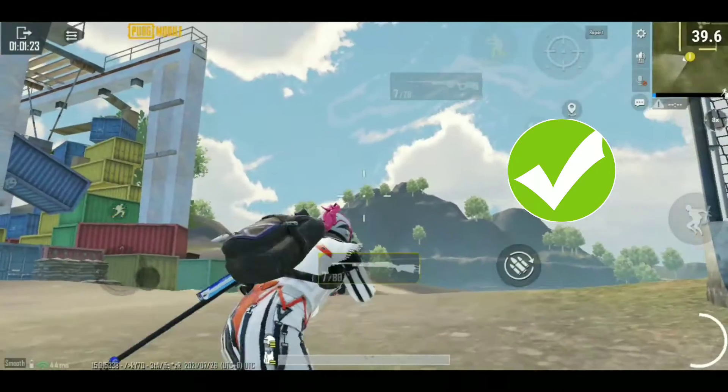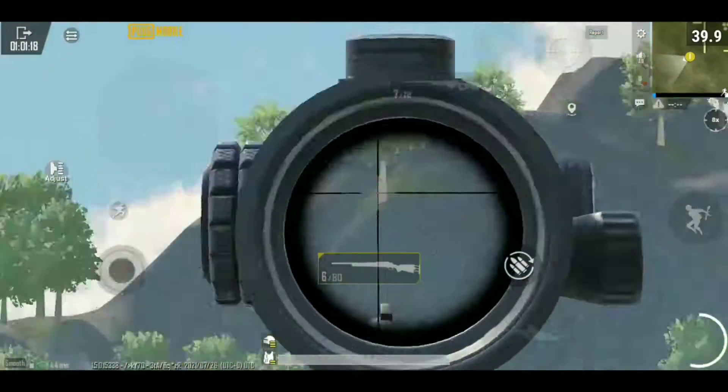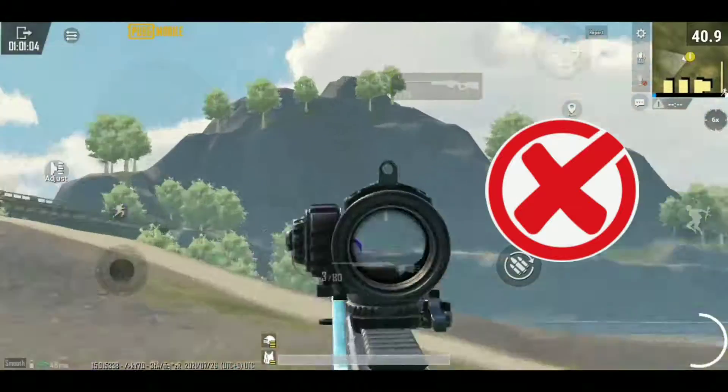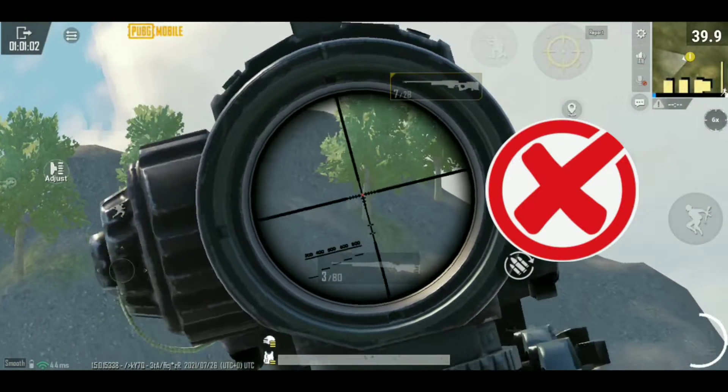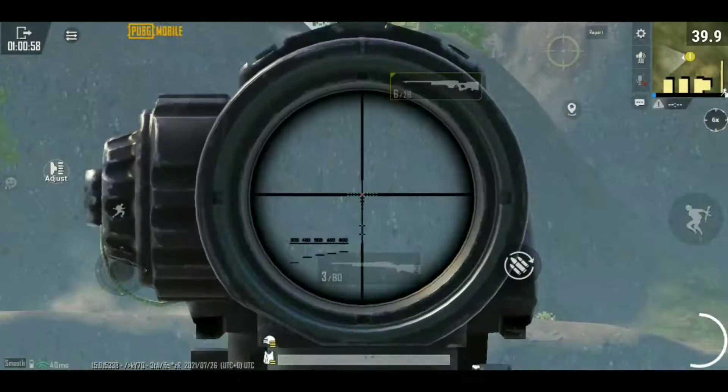Number 2. For sniping, crosshair placement is the most important. You must bring your crosshair around the target and then open scope to aim for the head. Do not open scope too far from the enemy and then bring your scope to the target — this will take time and an enemy with better sniping skills can easily kill you.